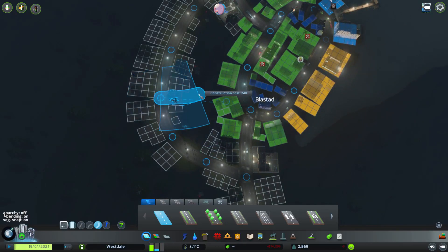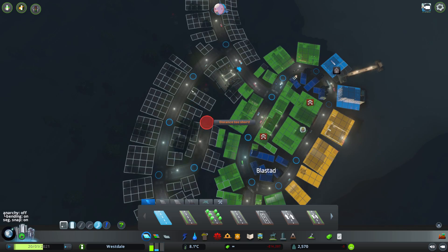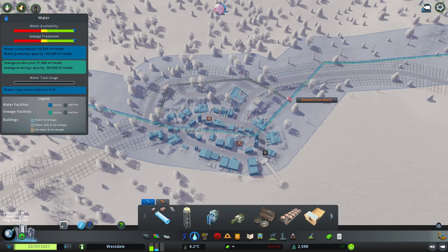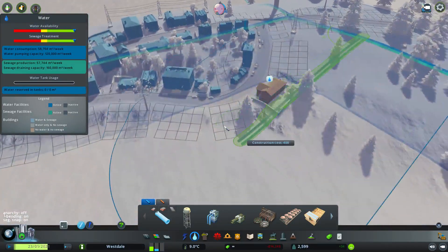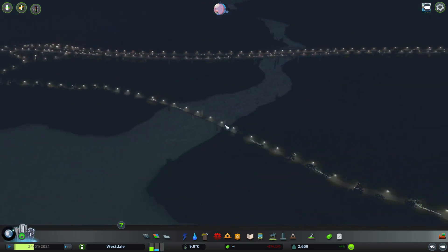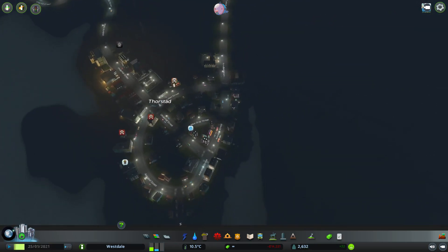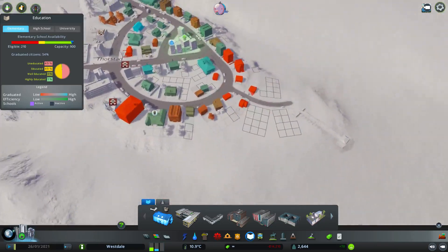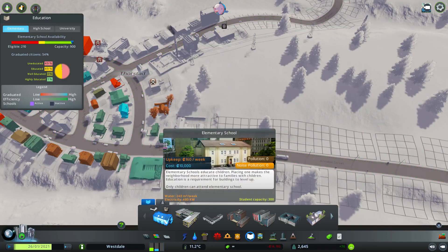We're going to set up water here, and I think it's best to have a separate little windmill to power the whole island. When tourists would enter, they would arrive here and you could create some shops and things. It's going to be a bit of a commercial island with some cool trees — more of a forest island with a few shops. It's going to be a recreational place for sure.